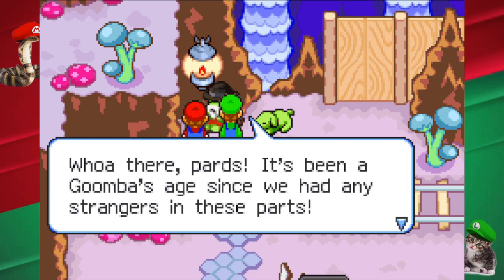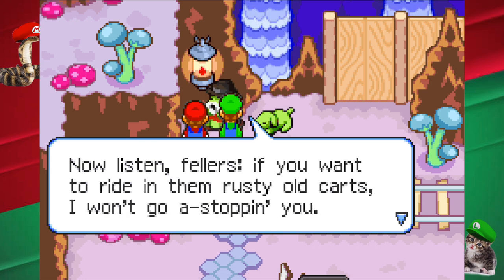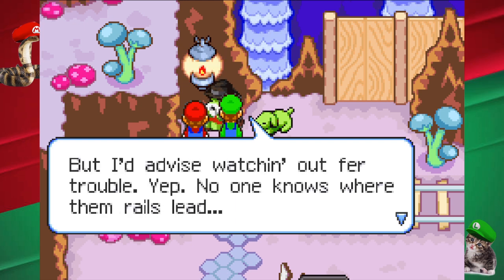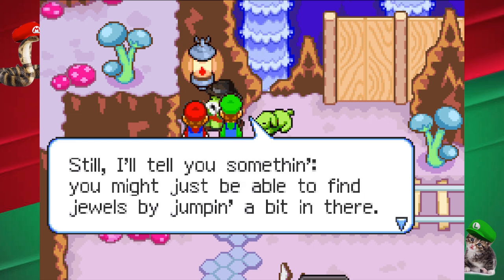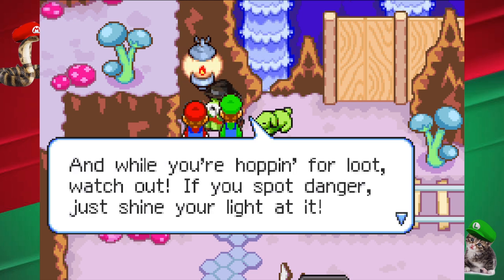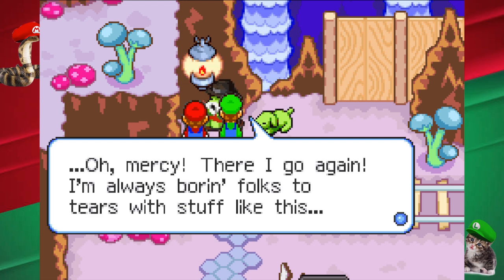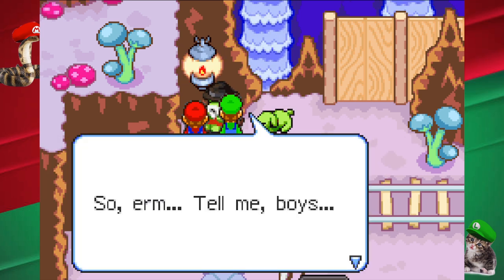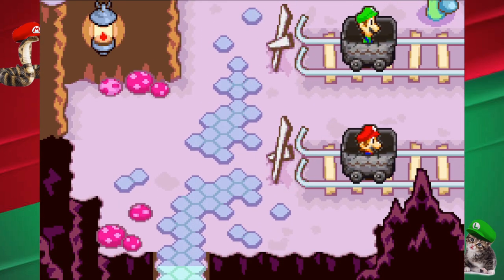It's been a Goomba's age since we had any strangers in these parts. Oh, this music's really good. Now listen fellas, if you want to ride in them rusty old carts, I won't go a-stoppin' ya. But I'd advise watchin' out for trouble. No one knows where them rails lead. Still, you might just be able to find jewels by jumpin' a bit in there. And while you're hoppin' for loot, watch out! If you spot danger, just shine your light at it. So, tell me boys, care to ride in the carts? Explain it again.